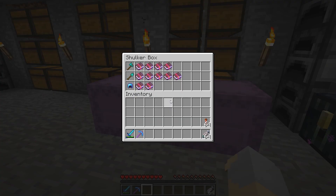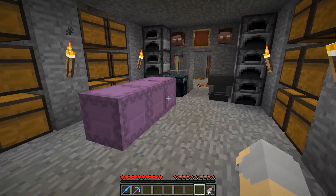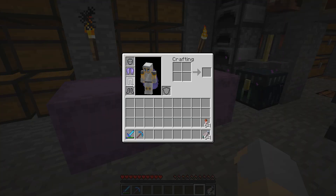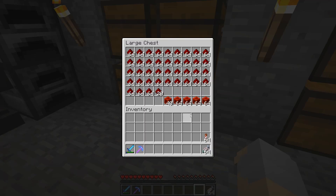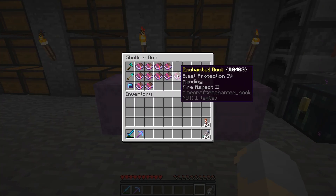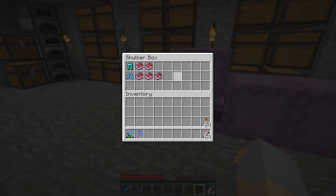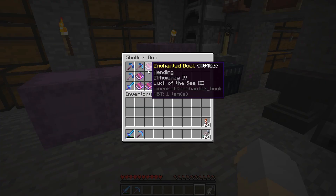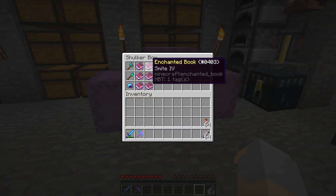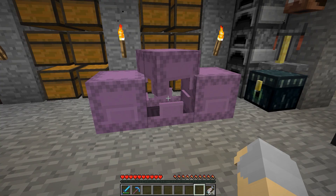Luckily, Cubfan does have a Mending Villager that he said we are welcome to use. So Cubfan saving the day. I'm gonna have to get a couple Mending Books, but I did have another Elytra that was already enchanted. Basically everything I need with the exception of... I think I'm one Mending Book short. Maybe two. Nope, just one.